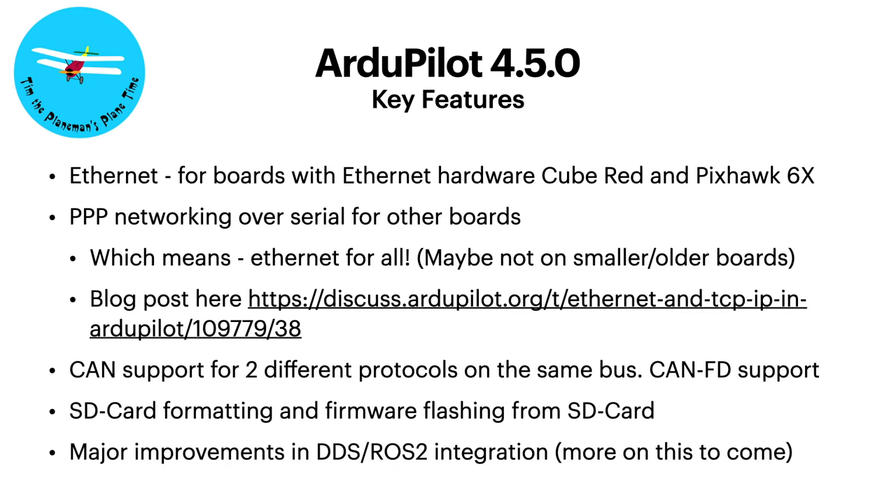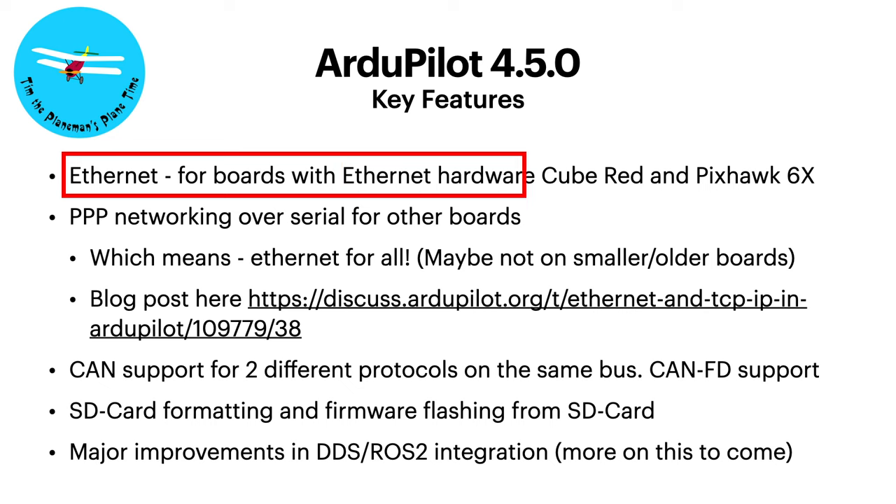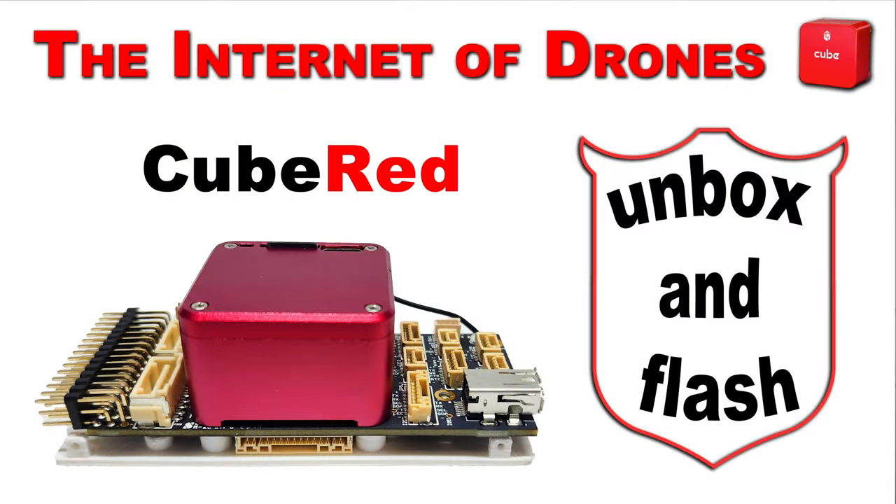One feature I absolutely love: Ethernet has been added to ArduPilot 4.5.0 standard out of the box. I think it's for larger boards - maybe not on your 1MB boards, but definitely standard on 2MB boards that have the capability. For large boards with an Ethernet connector, the STM32 H743 processor and H757 have the capability. Most boards don't have an Ethernet port, but two that I know of do: the CubePilot Cube Red, and the Pixhawk 6X. I'm assuming there will be more to come now that the capability is available out of the box.